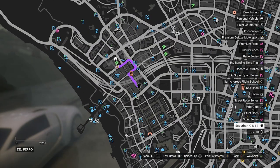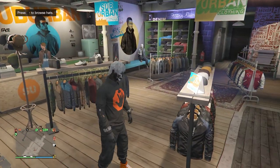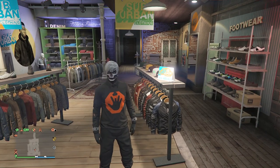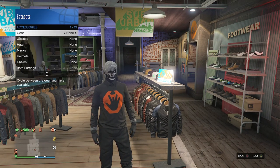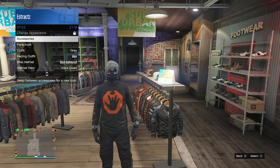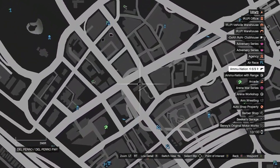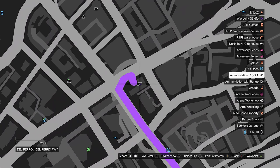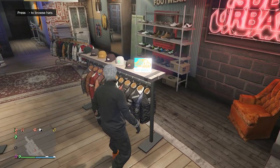Now we'll finish the rest of the outfit at the clothing store. Before going to hats, equip the rebreather. Pull up your interaction menu, go to Style, go to Accessories, and on Gear scroll one time to the right. If your logo disappears don't worry. If you don't have the rebreather, go to a gun store, go to the middle counter — it will show earpieces, night vision goggles, and then the rebreather at the bottom.